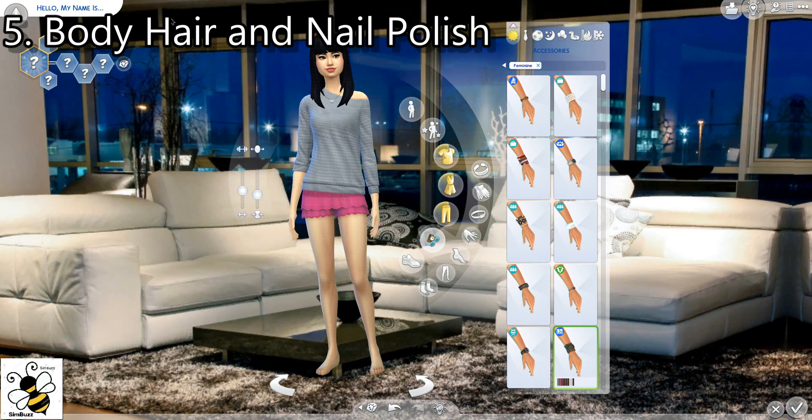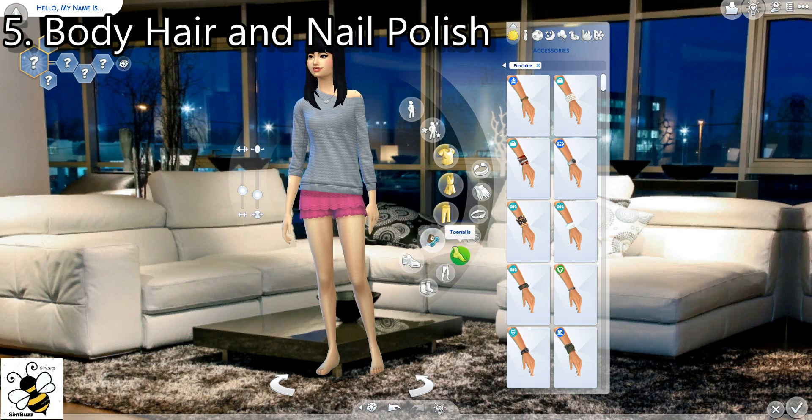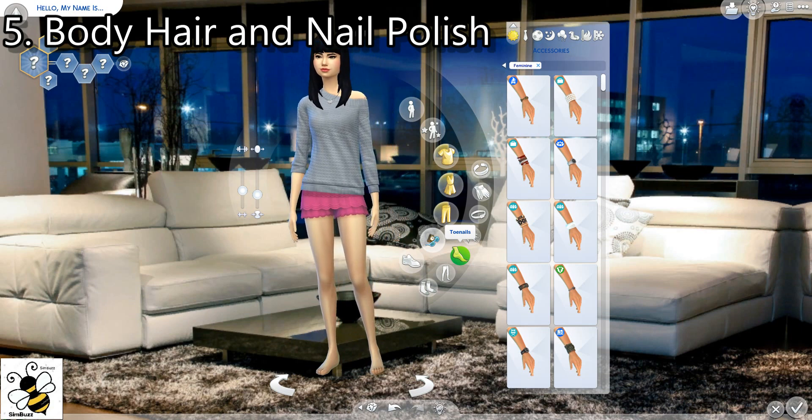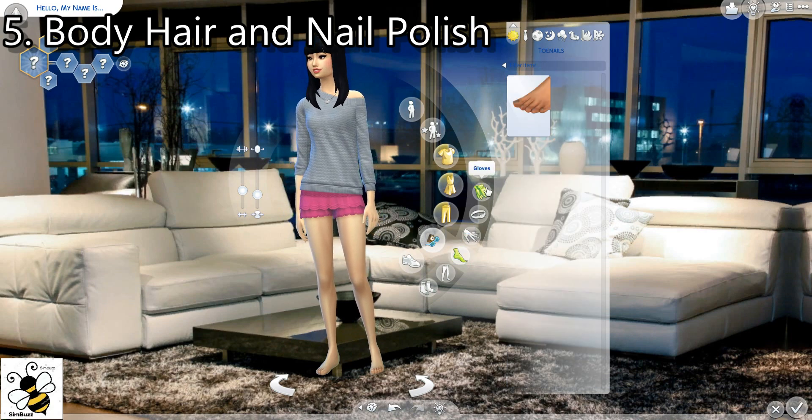We begin with a double-barreled number five, and that is body hair and nail polish. I'll start with nail polish. You can do it on either sim, on either gender — it really doesn't make a difference. But obviously you would think better of it on a female. So I'm going to put nail polish on my female sim right here.